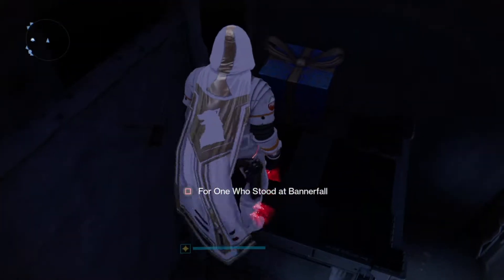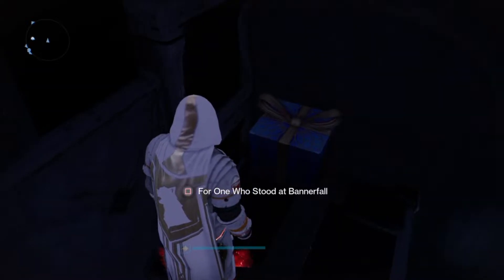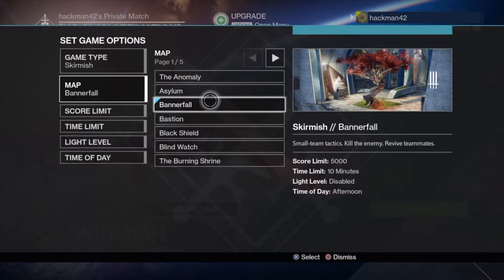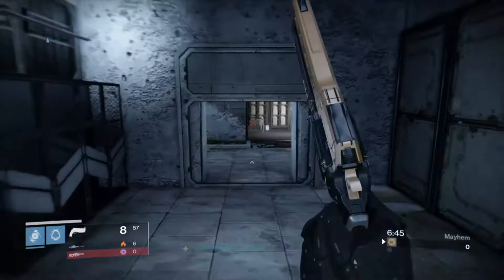When you find the box, like I did right here, you'll see it says 'for one who stood at Bannerfall.' What you're gonna want to do is go up to orbit, launch a private match, and make sure the map is Bannerfall. The game mode doesn't matter, just make sure you're on the Bannerfall map.